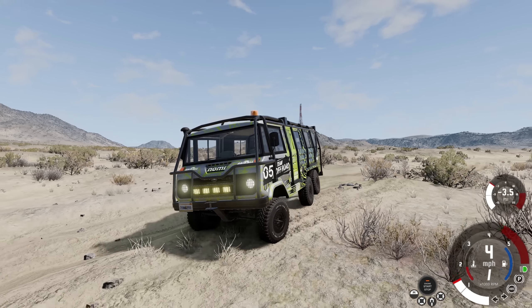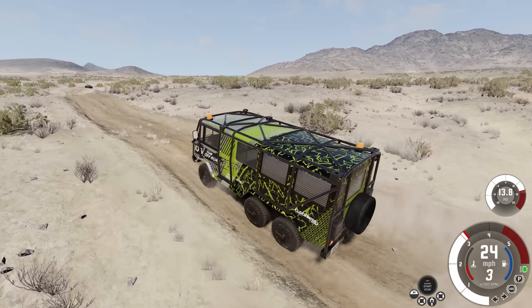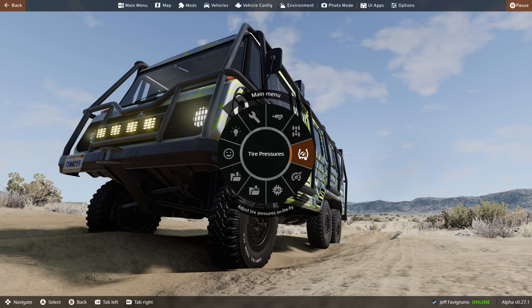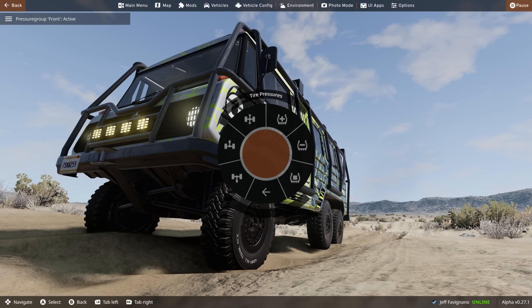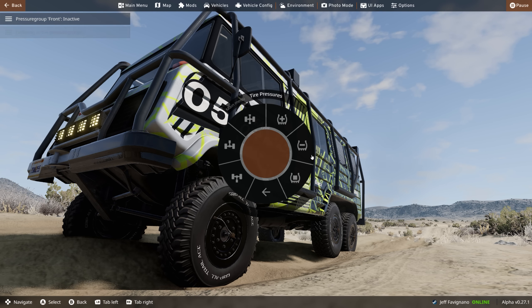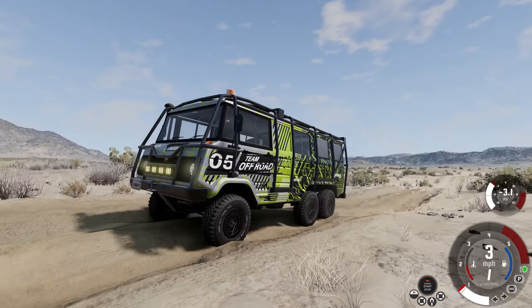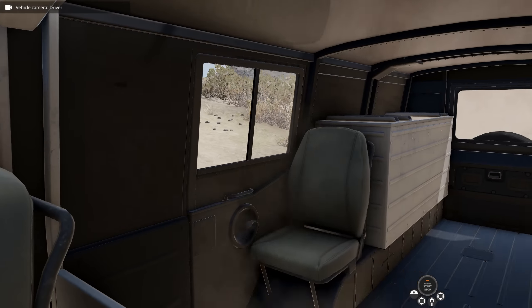Last but not least we have the Autobello Stambeco. It's kind of slow to some people but very capable for off-roading in the desert. A really cool feature: if you go to your radial menu you'll notice they've added a dynamic tire pressure system. You can toggle the front tires and de-fiate them to bring tire pressure down for more traction and grip, then do the same with the rear two. You can change that on the fly and hit escape to get back to it.